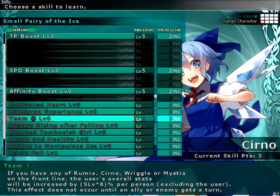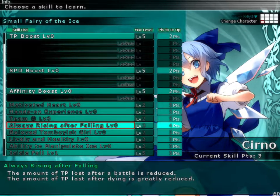Motivated, hard, and hands-on experience of course. Team 9, which we talked about last time — increases your stats by skill level times 8 per person, so this could be 16 per person: 16, 32, 48 if you have all three of them on the front line — all four of them on the front line. Because you have to be on the front line yourself to get the boost. Rising After Falling: the amount of TP lost after battle is greatly reduced, and after dying is also greatly reduced. Again, TP is not an in-battle effect that we care about, so that is completely useless.